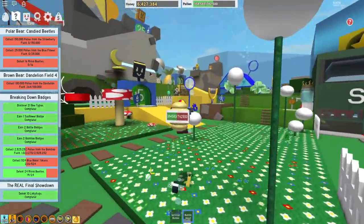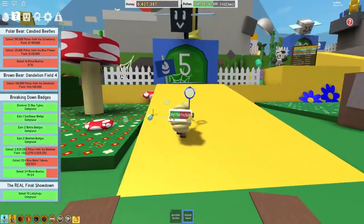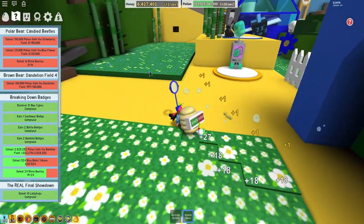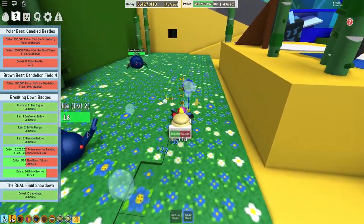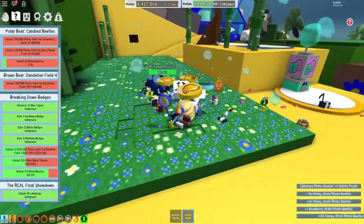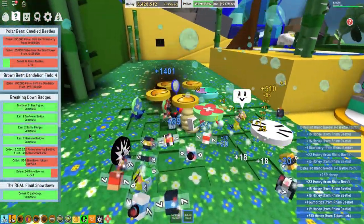I did not realize that that was the stump field. I've never actually tried to collect pollen from there before, so that is good to know. And the bamboo field — that one's going to take some time. We'll get these rhino beetles because we need five more here, and then we need more for the other quests.